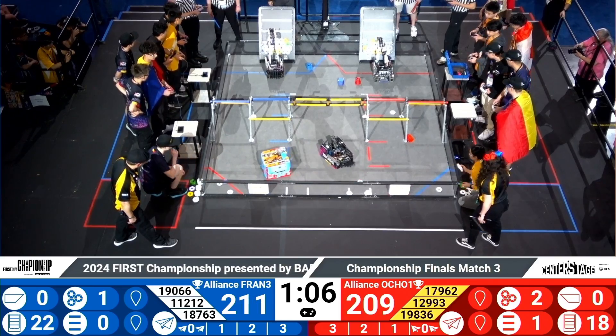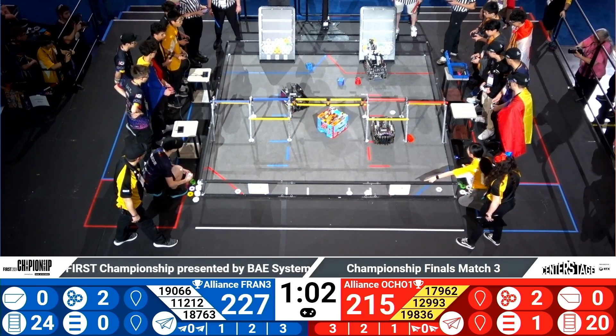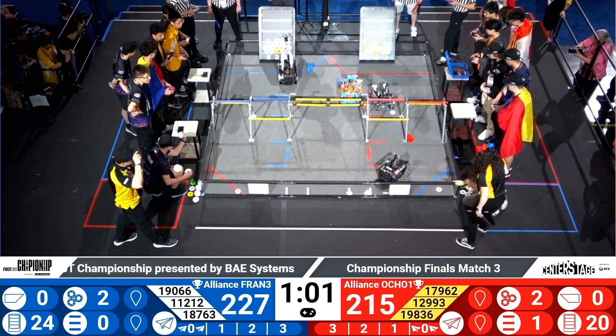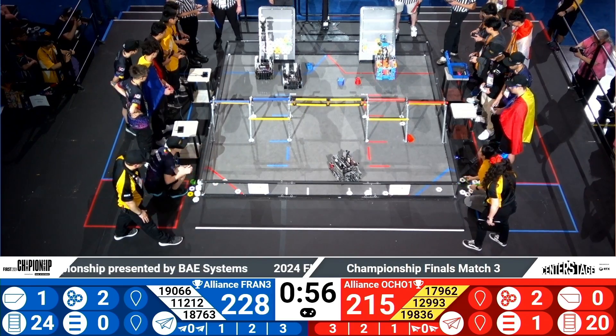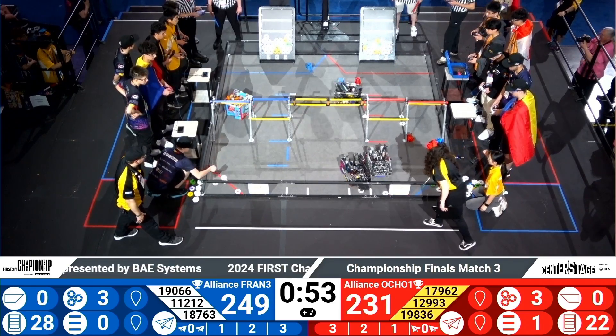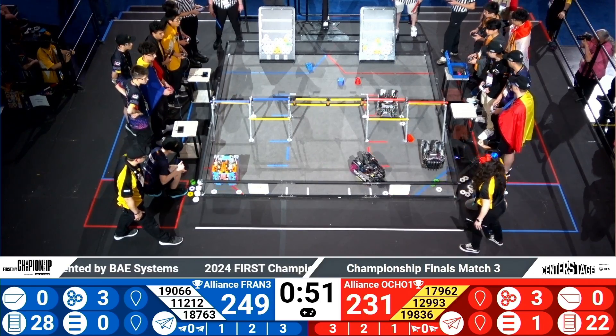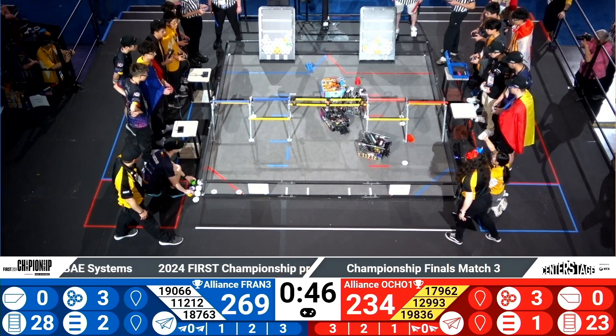Lining up, placing one yellow, one green pixel — breaking the boundary of the first level of the backdrop. Hawk coming in right behind them with one purple pixel, one white pixel. Blue alliance still holding that lead, 149 to 231. The red alliance keeping them playing honest.